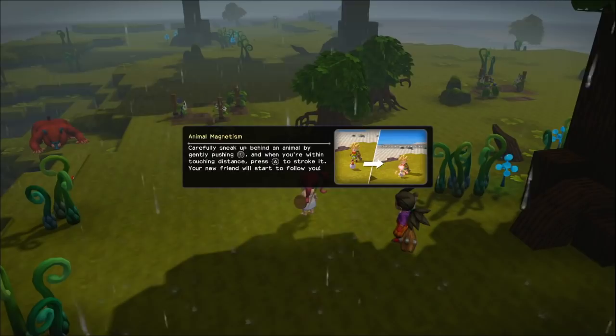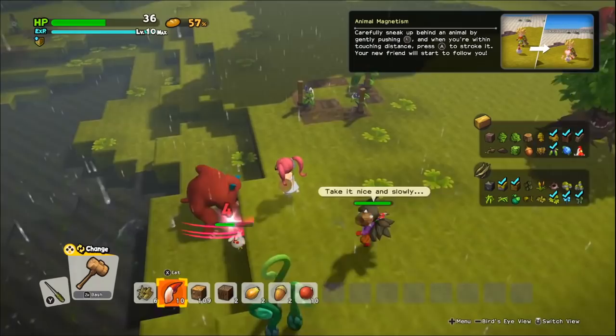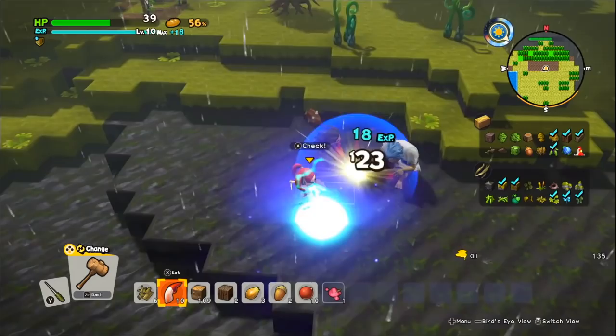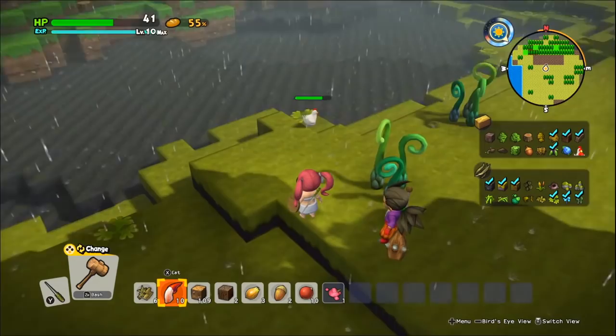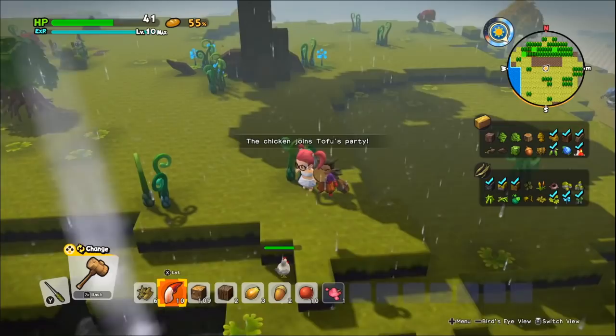The animal magnetism — remember what we had to do with Pepperoni? We had to sneak up on it and pet it from behind. That guy's beating up that poor chicken — hey, leave that poor chicken alone! Enemies will attack chickens or other passive enemies. But if you can sneak up on them, they become your friend and they'll come back to the island with you — and now we have a chicken! You have to actually befriend the animal in order to cross it off the checklist.